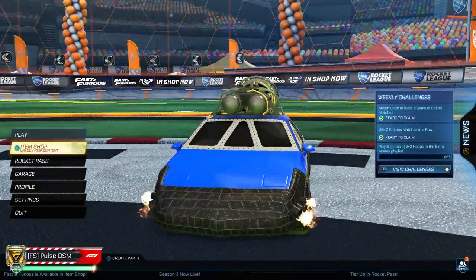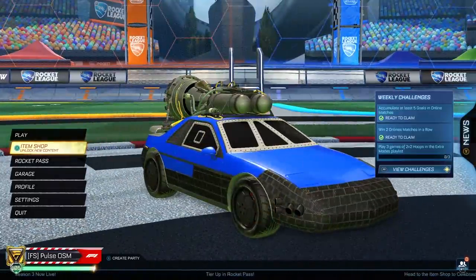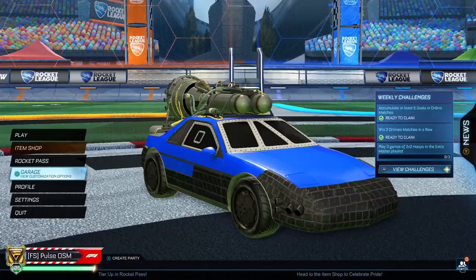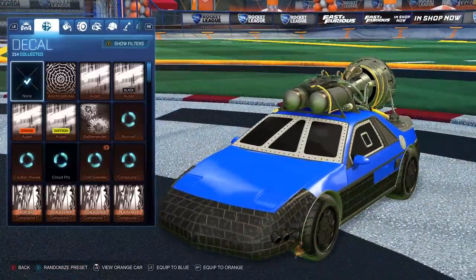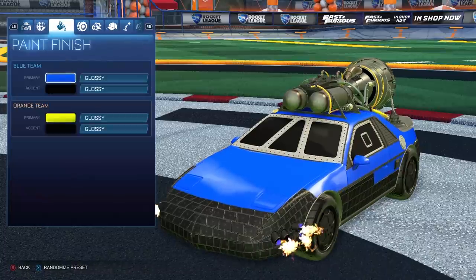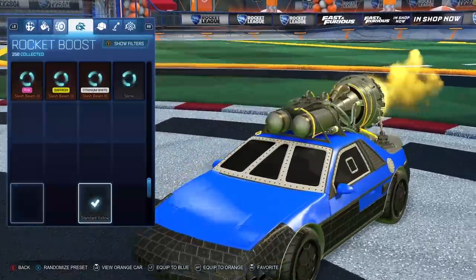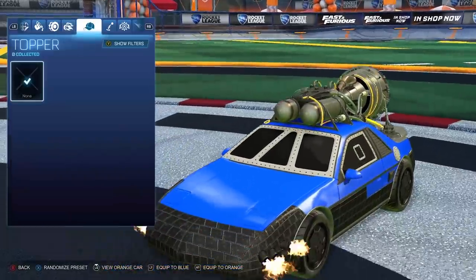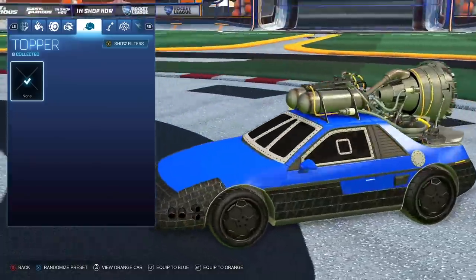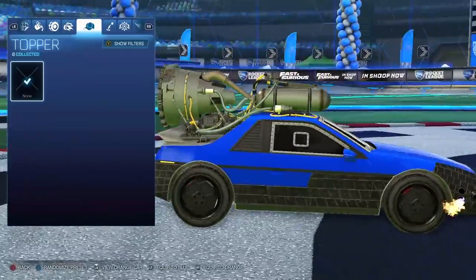The car is finally here. This is the car I'll be trying out for the most part, but all three cars will come later. Everyone's going to be wondering what you can customize on this car. You can customize the decals, the paint, your wheels — pretty much anything with this car, which is amazing. I really like that they didn't lock it down to a specific thing. It's understandable that you can't put a topper on because of what's on top of the car.